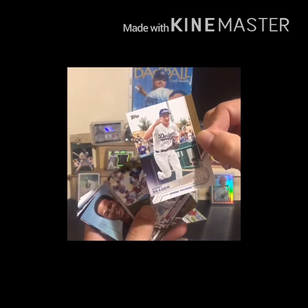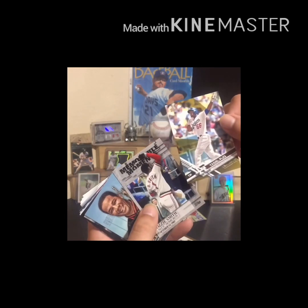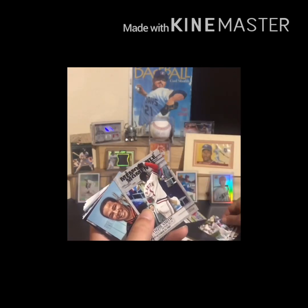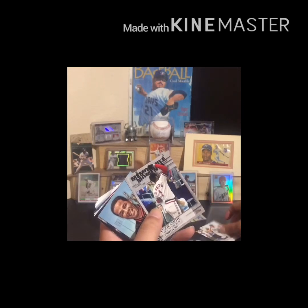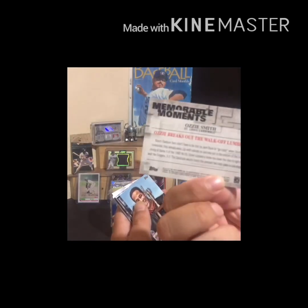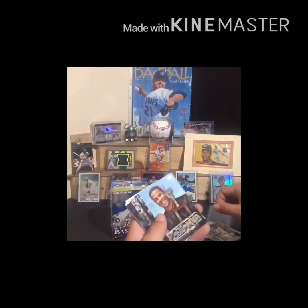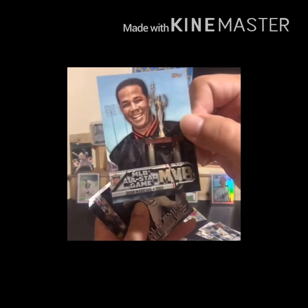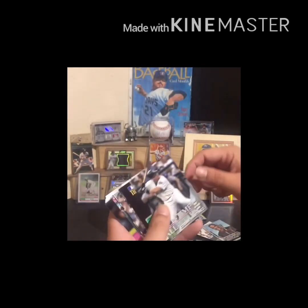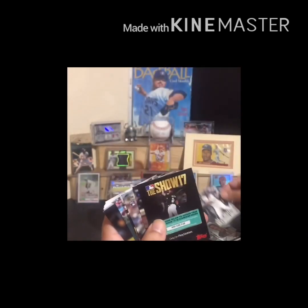Here's a nice Corey Seager spring training card. And a Yasiel Puig, numbered to 2017. And there we see the Wizard, Ozzie Smith. He's a fantastic ball player, Hall of Famer. Definitely known more for his glove than his bat. And here we have a Juan Marichal MVP throwback kind of card. Edgar Martinez, recent Hall of Fame inductee. Gotta love that.